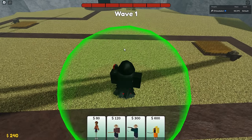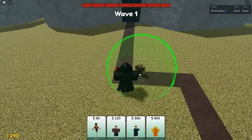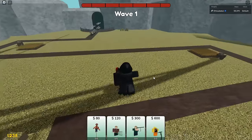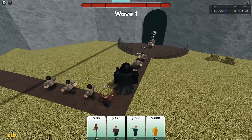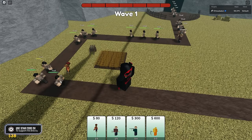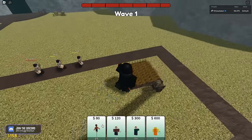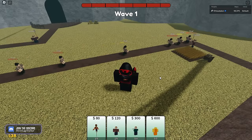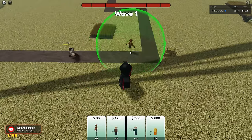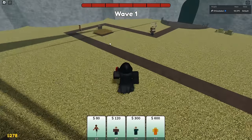The tower defense game starts — they've got a scarecrow, that's neat. We have 240 to spend. Instead of the scarecrow I'll use the farmer first. I put it on the wrong side — make sure you know which side to defend. You can actually place them on the path. I'm gonna leak, definitely use the farmers. Let's put a farmer there — we might be able to recover. We got a kill, put another farmer down.